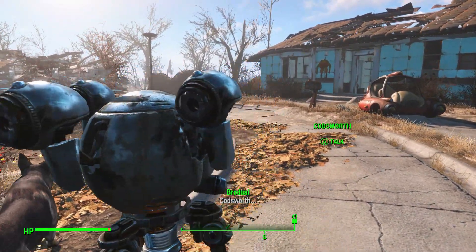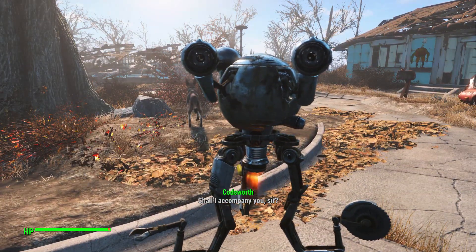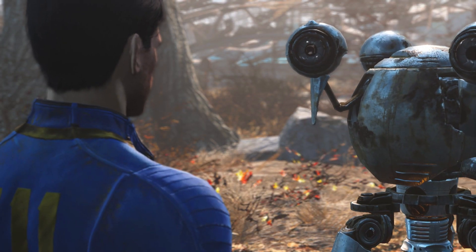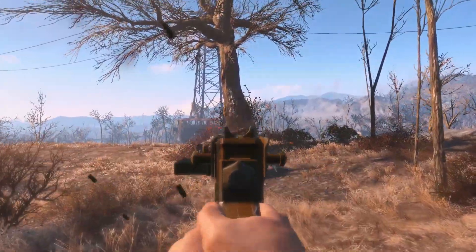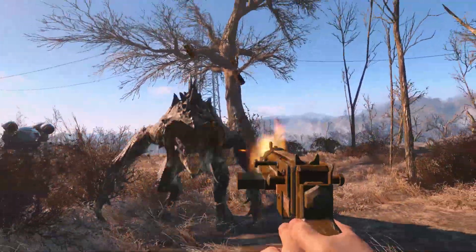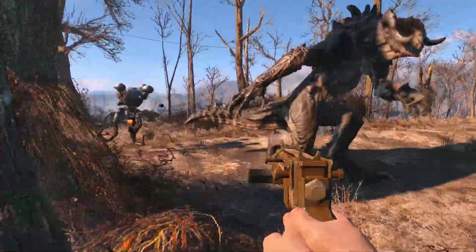You'll be able to recruit him as a follower as soon as the first quest is completed and you return to Sanctuary, which is only 30-40 minutes into the game. Codsworth can help you in battle and definitely knows his way around a fight. He'll deal decent damage to any aggressive enemies and can't be killed permanently by either you or them, as he's listed as an essential NPC.